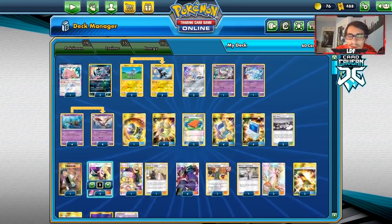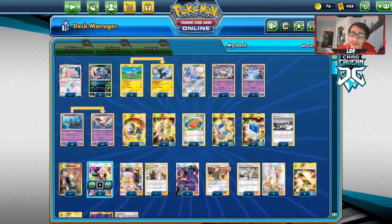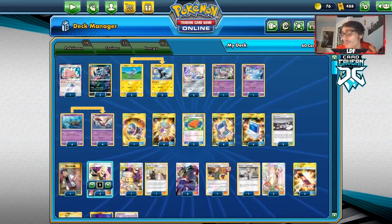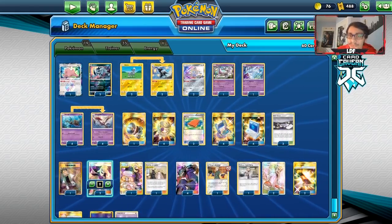Before we get into the video, shout out to our sponsor Cardcaven TCG. If you're looking for PTCGO codes, get them over there. Right now they're doing a Black Friday/Cyber Monday special where you can get up to 50% off on PTCGO codes — that's an insane deal. I've already picked up quite a few codes myself. Use code LDF at checkout.